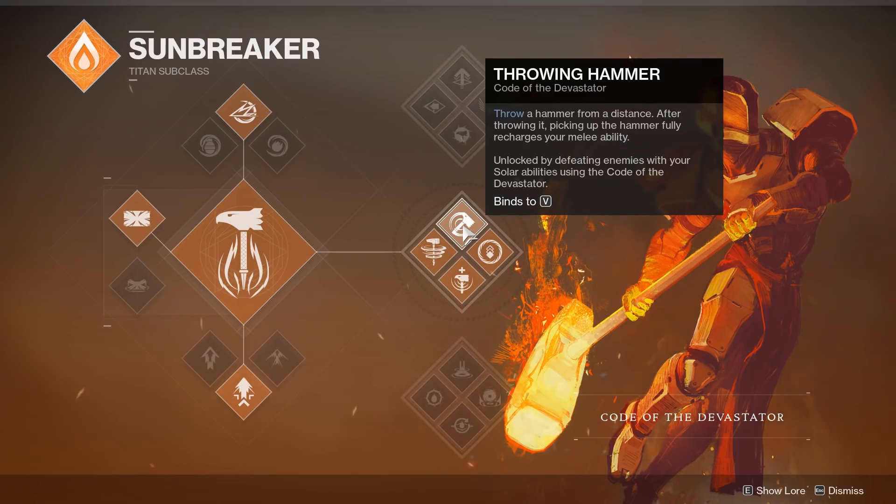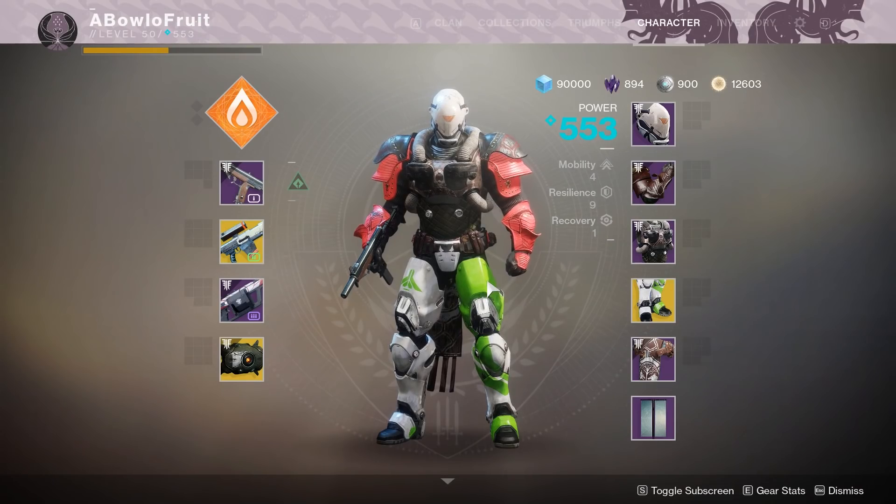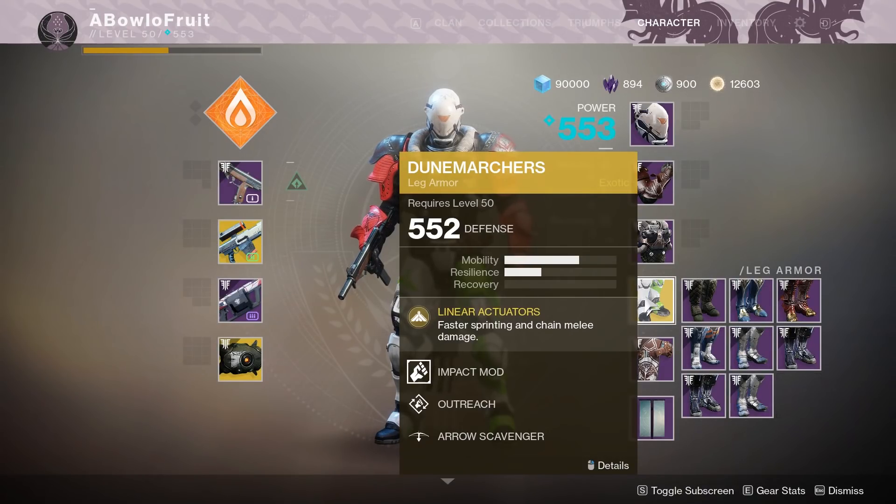If you've been living under a rock and haven't watched my earlier videos when Forsaken came out, this new subclass allows you to throw a mini hammer. It's sick, it's like Mjolnir, except it was solar. But now we can actually make it like Mjolnir. Dune Marchers — you ever heard of them?